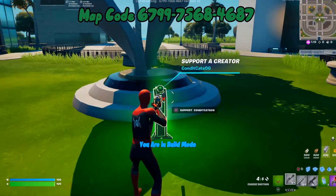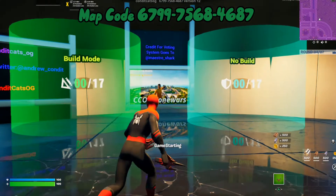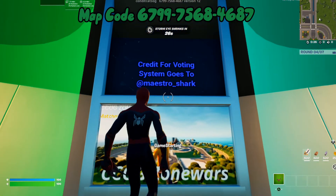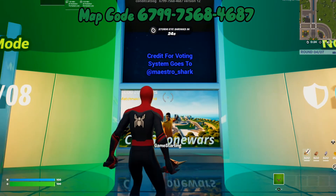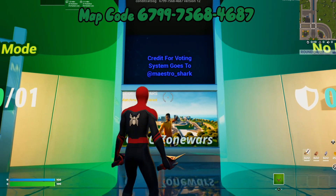Consider using my creator code Conda Cats OG in the Fortnite item shop. Map code will be on the screen. Credit for the voting system goes to my friend on Twitter, Maestro Shark — make sure to follow him too.